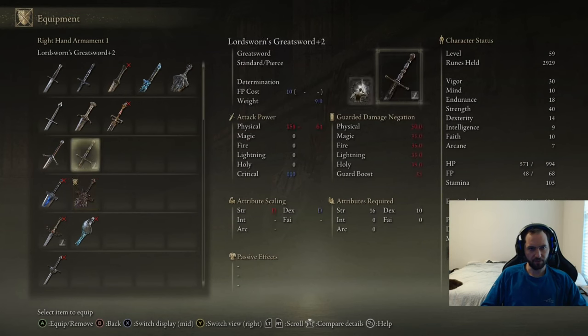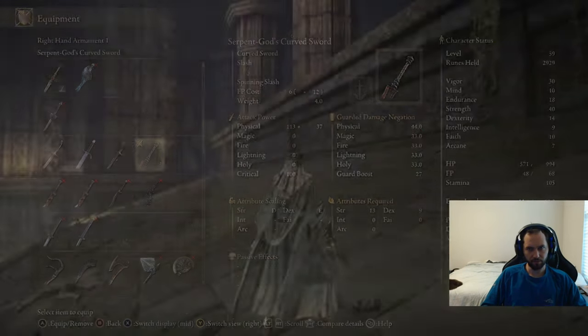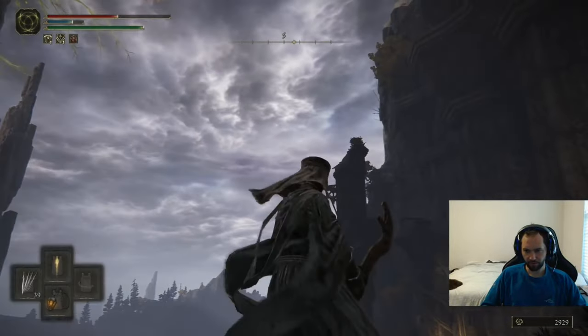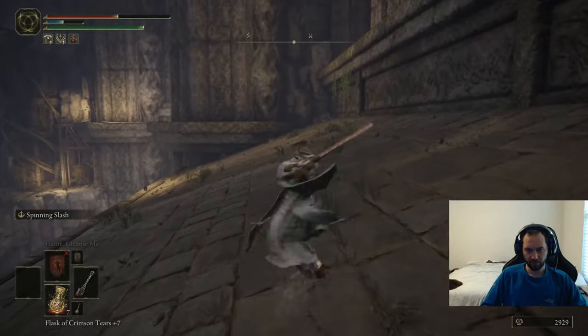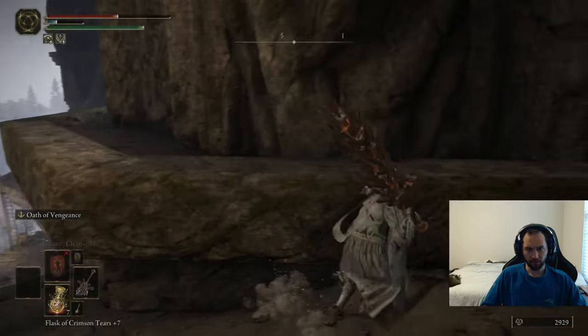Then we get the Serpent God's Curved Sword. Let's have a look - it's a very cool looking sword. Its ability is Spinning Slash, which is quite cool. It scales E in strength and E in dexterity, so it's a mostly strength-based weapon at the moment. Once we're done collecting those swords and stuff up here, head back down.